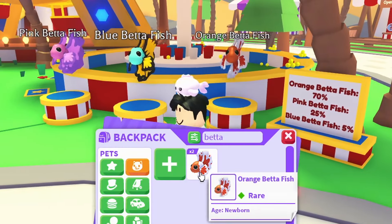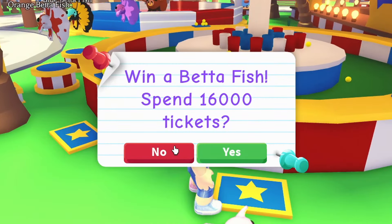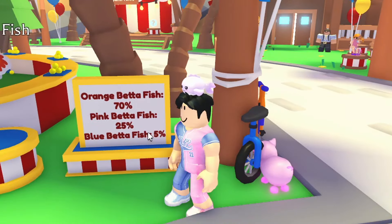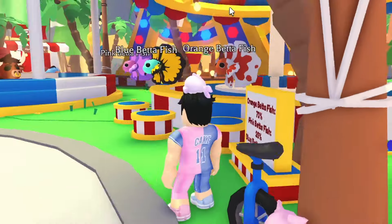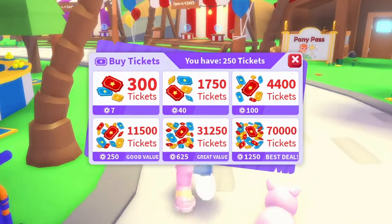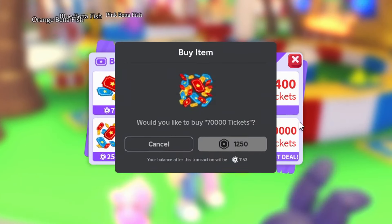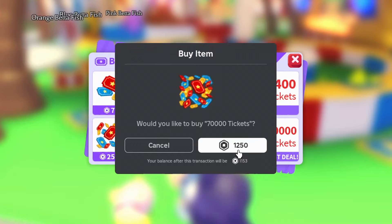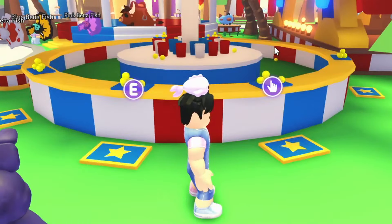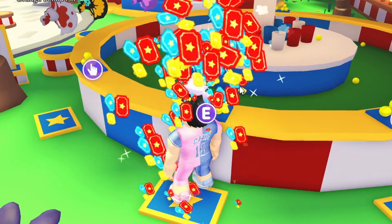I typed in betta and I only have the orange one. I played a few rounds already but I feel like I need to play a few more to see how difficult it is to get these fish before I go looking for mega neon versions in the super rich server. I only have 250 tickets so I have to buy some, and there goes my Robux — a thousand Robux down the drain.